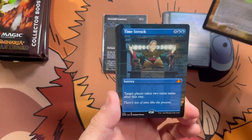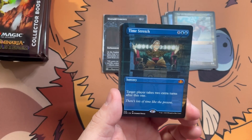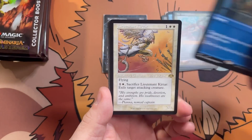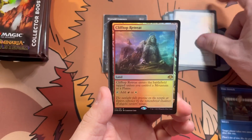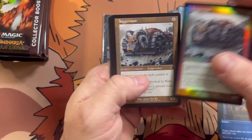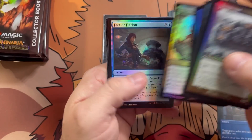Zur the Enchanter, borderless. Excuse me — borderless Time Stretch. Lieutenant Kirtar and a Clifftop Retreat, normal foil. A pair of Juggernauts, Spirit Monger.